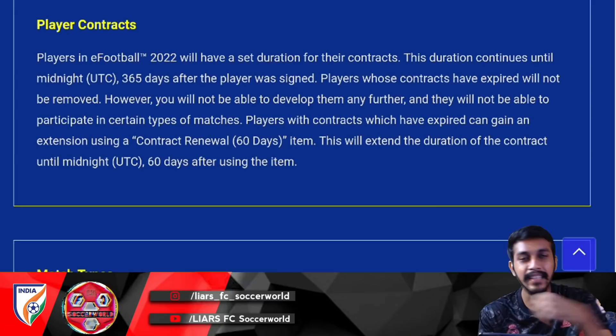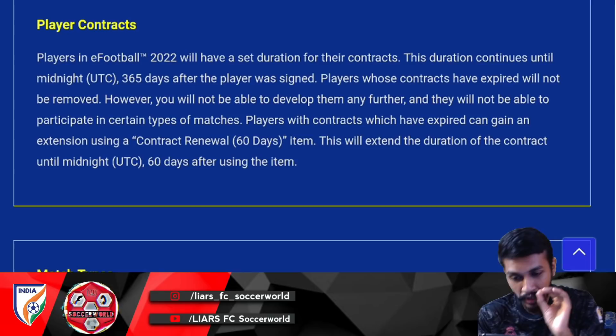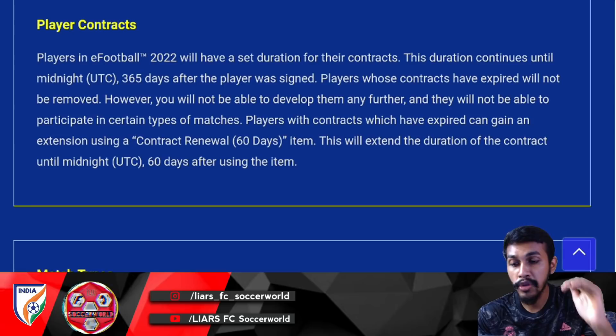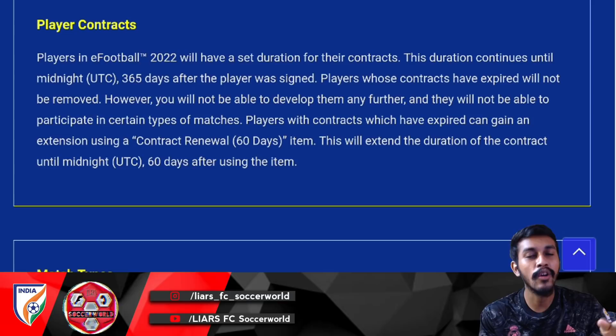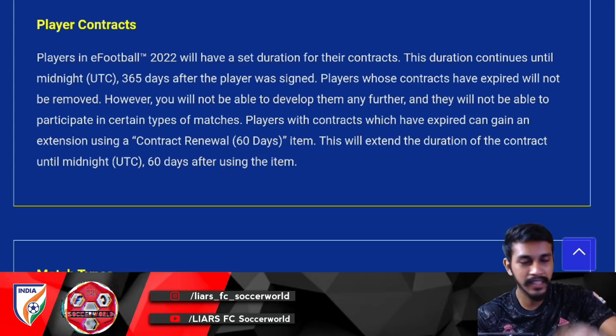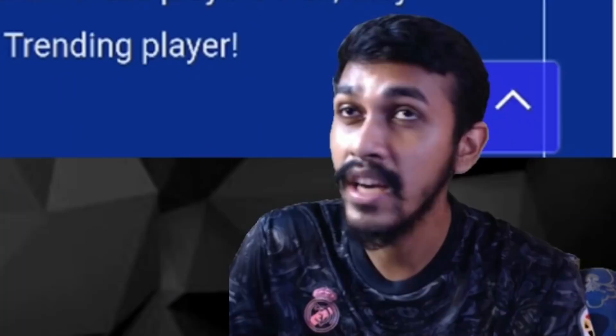After 365 days, the player won't be removed, but you will not be able to develop them further, and they cannot participate in certain types of matches or events. This likely replaces the old max level system. However, you can renew a player's contract by 60 days using a 60-day contract item. Once the 60 days expire again, development stops — but you can renew again with another 60-day item.